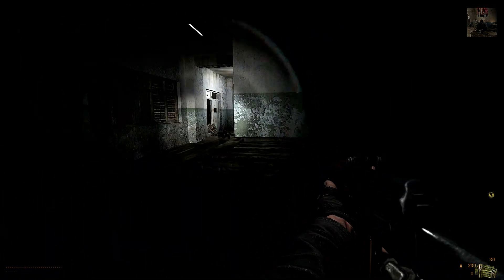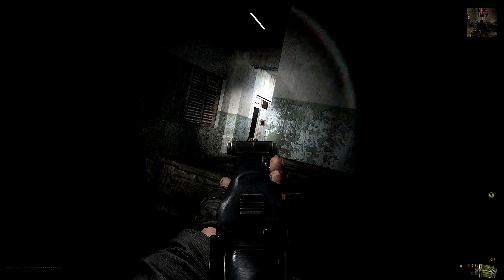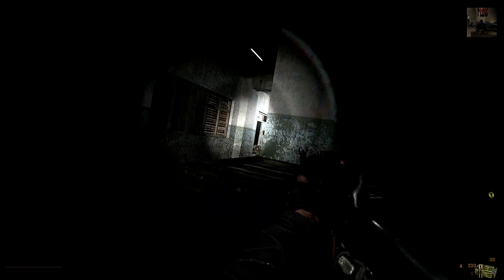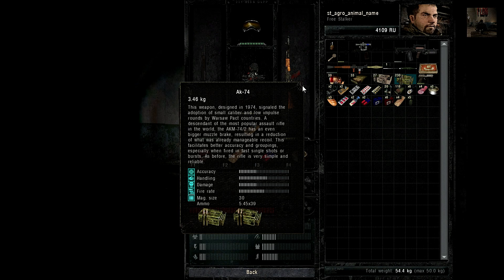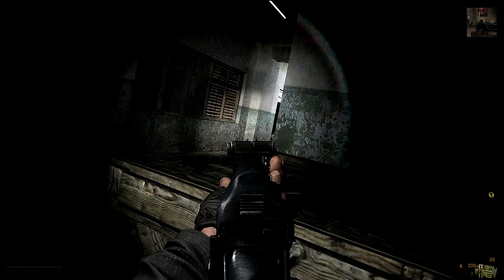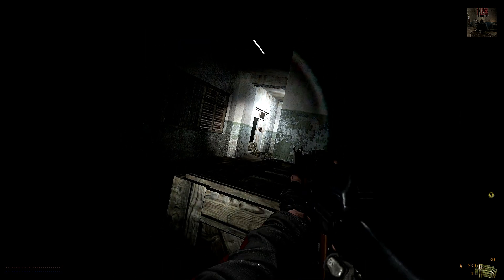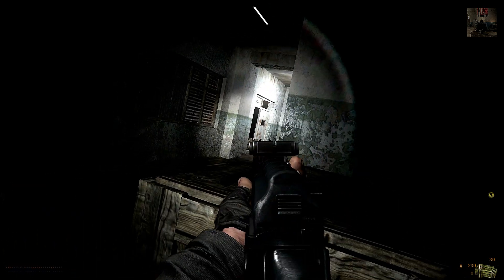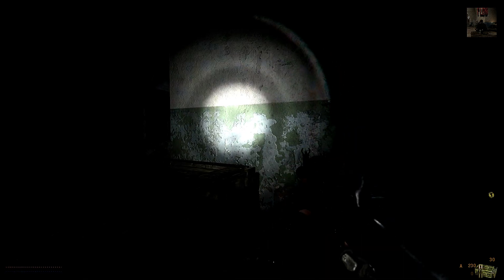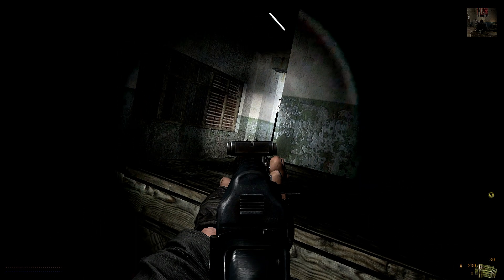I do like the weapon models — they look pretty darn good, but they should at least have kept the original names. What's this? AK-74. I don't know what this one actually is. It is an AK-74, but it's the DS variant — no, it's not. Then the model is wrong, because this is the DS variant, the one with the foldable stock.